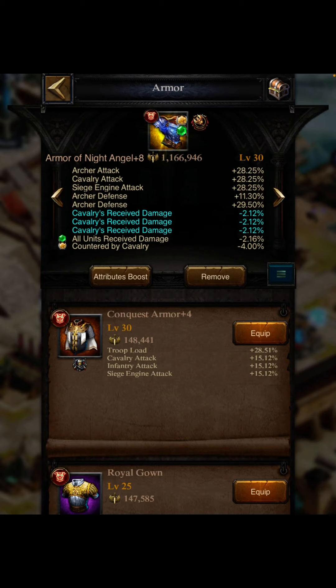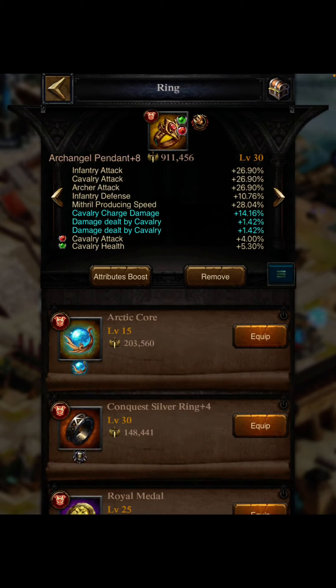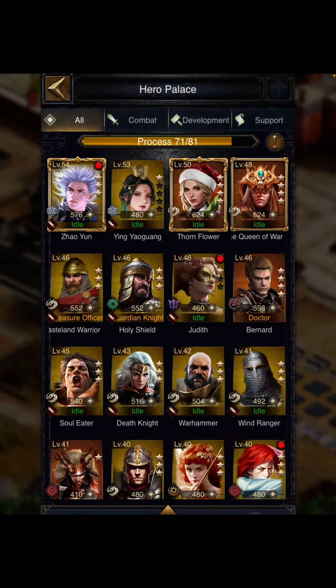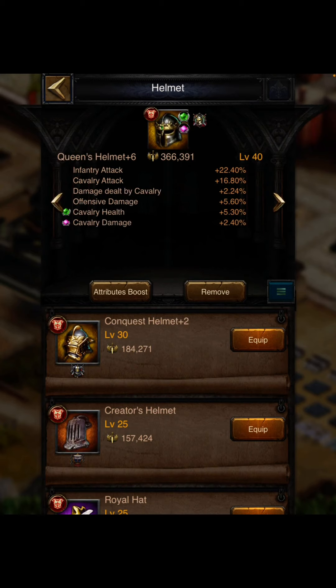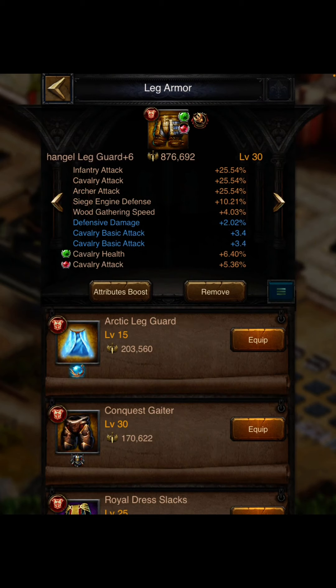I also use countered by cavalry, which reduces damage from the opponent's cavalry to all four of my troops. Additionally I use cavalry health and attack, defensive damage, all-soldier unit HP, and cavalry health and attack on my offensive hero Yin Yao. The gems on Yin Yao include counter cavalry, all-unit attack, health and damage, and countered by infantry — which reduces enemy infantry damage to all four of my troops.